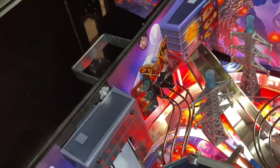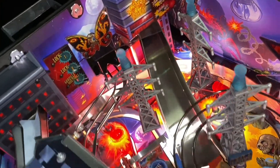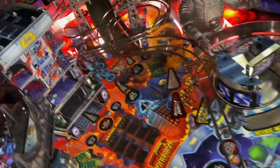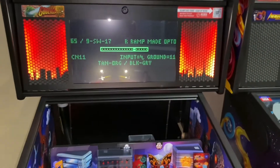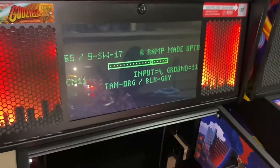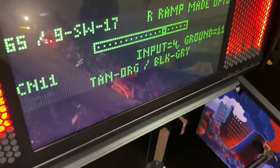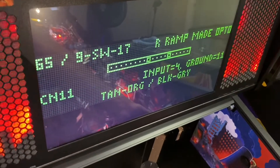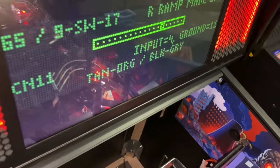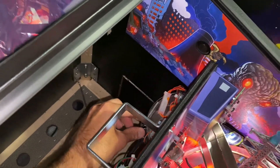I'm almost convinced there's a short somewhere. The only mods I have in here are DDD's towers, a speaker upgrade, and the speaker lights. You can see I can stick my finger in here and that'll register just fine — just wiggle my finger in there — but nothing else seems to be setting it off.